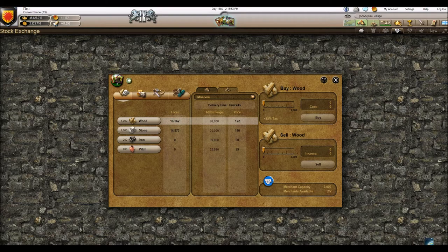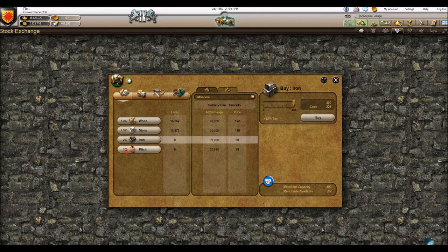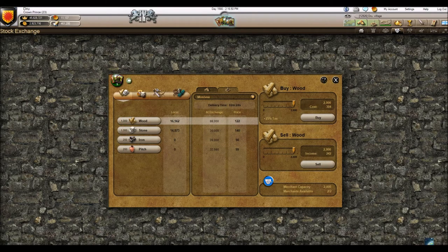This brings us to the trading screen. At the exchange right now there's about 88,000 wood, which puts the price at 122 — meaning if I want to sell some wood I get about 121 per stack. The merchant capacity is on the left-hand side of the icon: for wood and stone it's 1,000, and for iron and pitch it's 200, meaning each merchant can only carry 200 pitch, 200 iron, 1,000 stone, and 1,000 wood. With two merchants I can buy or sell up to 2,000 pieces of wood at a time.